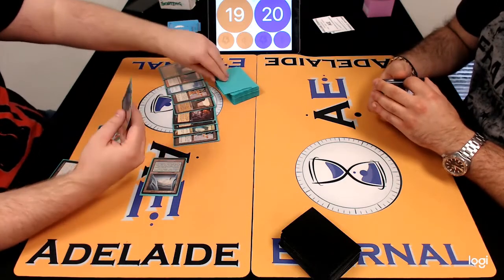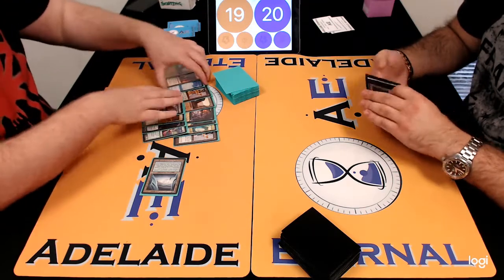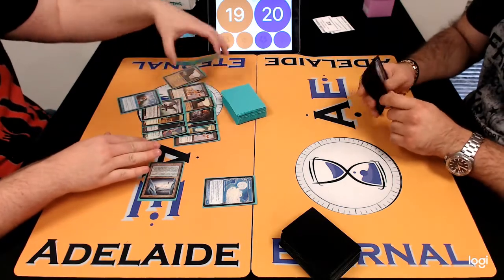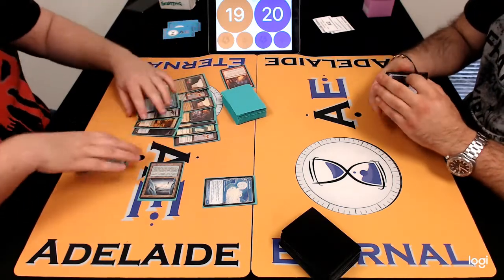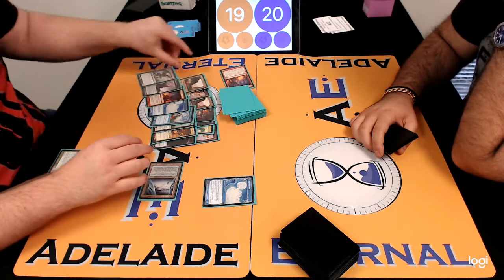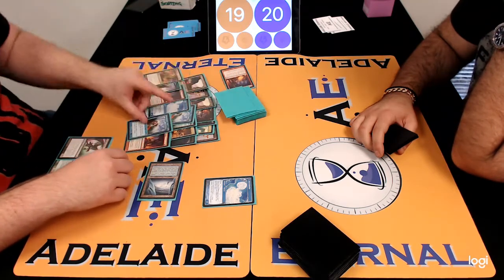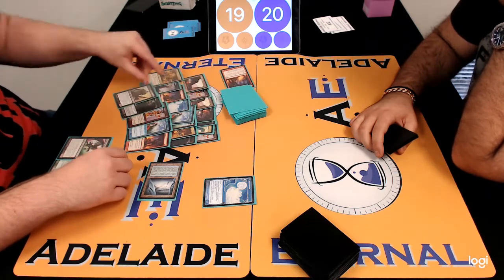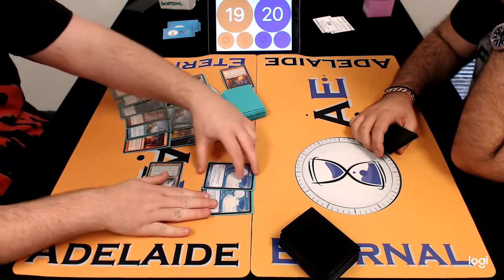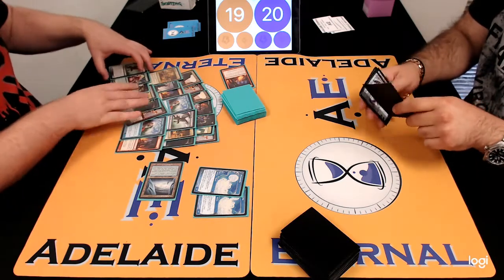Faithless Looting is still legal in this format. There's the rest of the items discarded. Narkameba has a trigger — because it's been milled, it gets to come to the battlefield. There was some floating mana, and red was chosen, so he's able to use the red mana for Faithless Looting. He's replacing one draw with a Dredge — Golgari Grave-Troll for six, and the other draw with Stinkweed Imp. It's looking good: he's got the Bridge, a Cabal Therapy, a triggered Narkameba, plenty of Dredges in the bin.